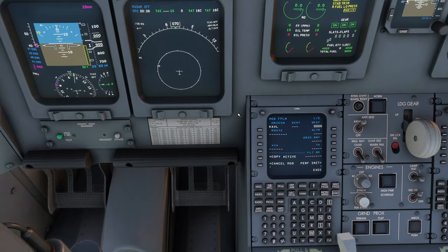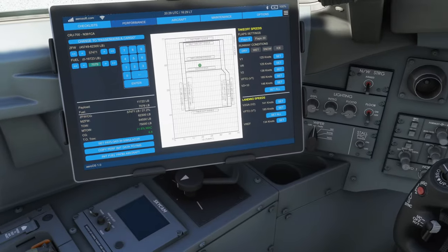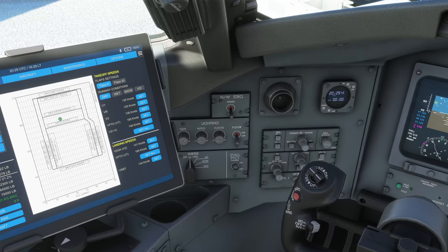One more thing I noticed: that active field indication is nice, but when you set the payload in the simulator you still need to click twice. You can see the center of gravity changes when you set payload. Not sure why that happens, but watch out — keep clicking until the CG doesn't change anymore. At least now you know when you're clicking it.